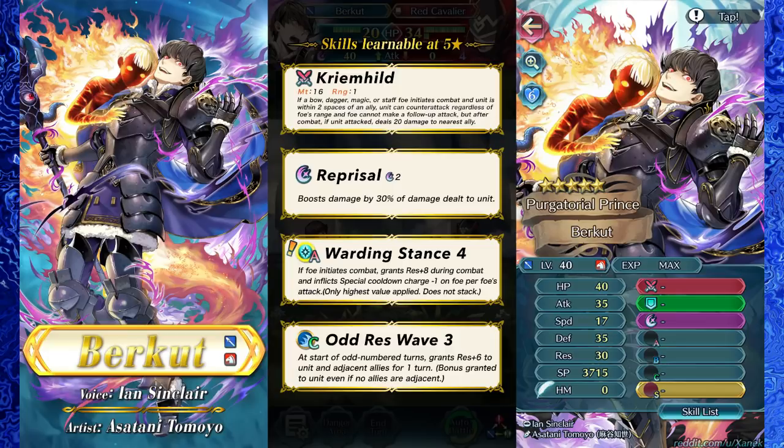Here you have two conditions — actually, you have three conditions to fulfill. You have to have an ally within two spaces. Your enemy needs to be a bow, dagger, magic, or staff unit — and staff doesn't really work anyway. On top of that, your ally is losing 20 HP. Three restrictions. And the payoff is: ranged units cannot make a follow-up on this guy, and to some extent, DC. Part of me wonders if a straight-up DC weapon would have been almost better. Obviously it's not, but yikes. That's a yikes.